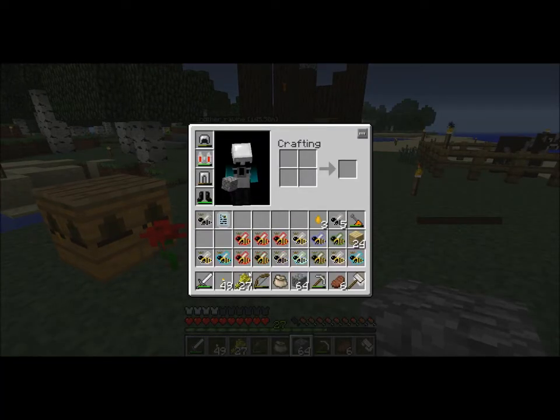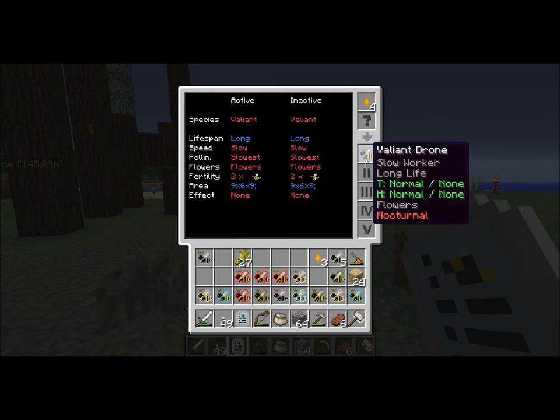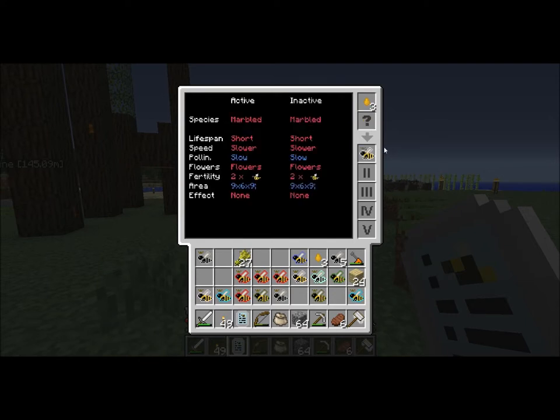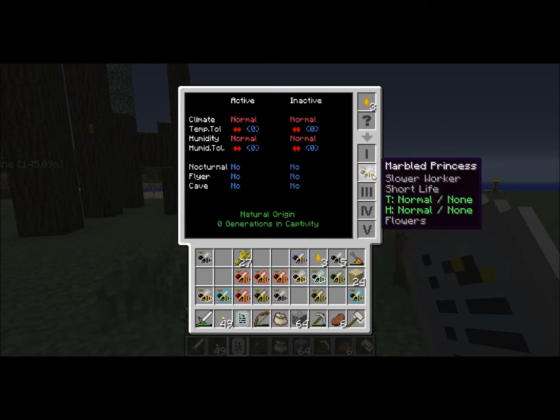So if we head out here and grab our bee-alyzer — I found a valiant drone from one of the hives and analyzed it already. If we pop this in, it's got a long lifespan and just all these nice things. But really what I need right now... I want to know what the marbled do. Really short lifespan, slow speed, slow pollination. The good thing about the valiant is it is nocturnal in a cave, so I can put it underground and it'll work at night. This is a wonderful bee to have so early on. I'm really lucky to get that.